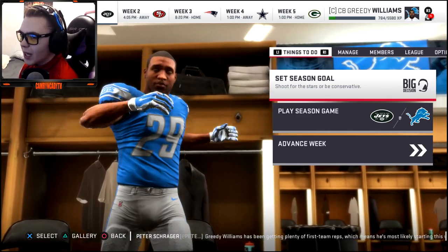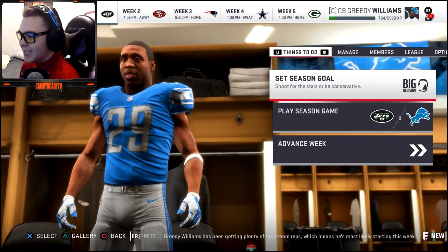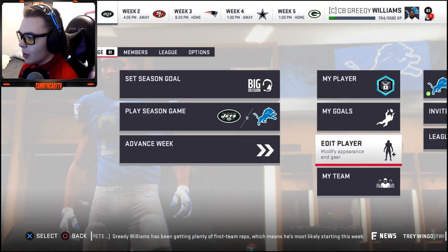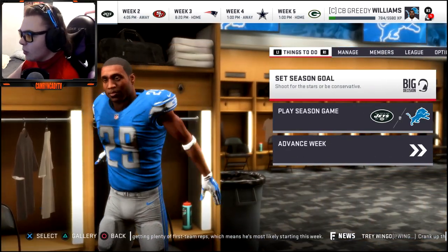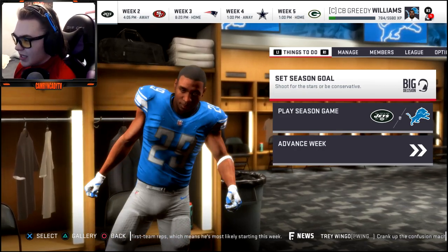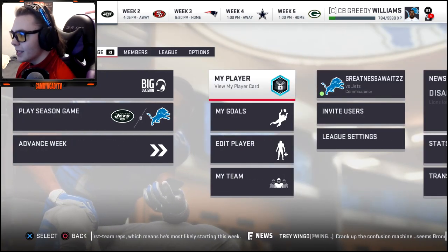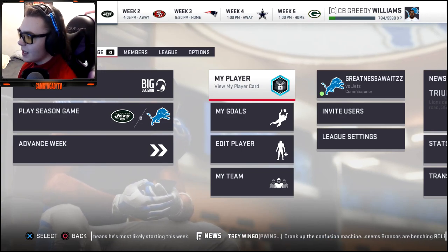Hey guys, welcome back to the channel. We're gonna be doing another NFL prospect 10-year simulation — this time we're gonna be taking on none other than Greedy Williams. We're gonna put him on the Lions, and you might wonder why. I think it would be a good fit — the Lions pick I would say top 15-ish.